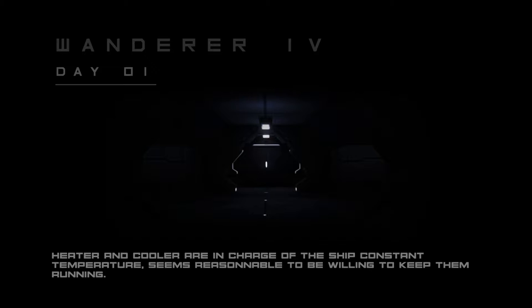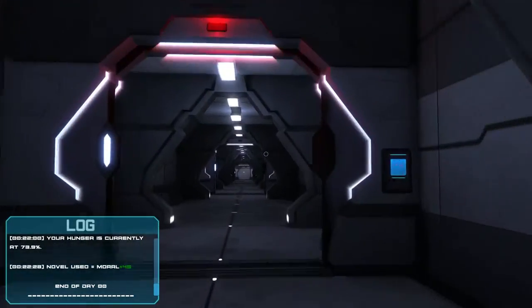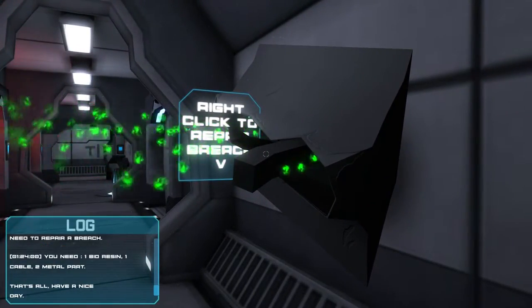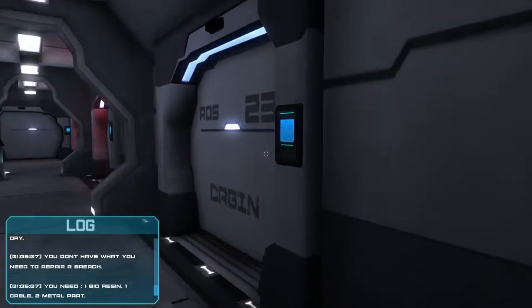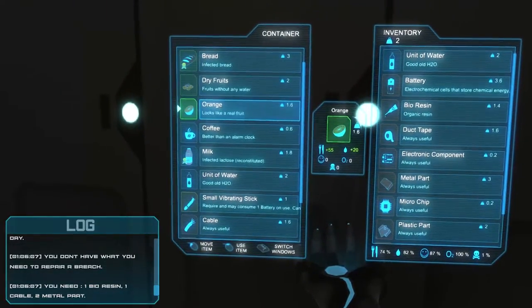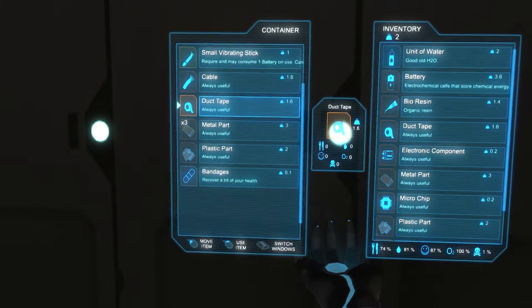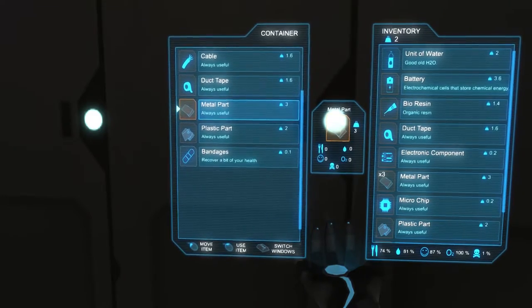Oh shit, what happened? Oh, I got an achievement. Survive day one. So something goes wrong on the ship and then you just have to go and fix it. I need one bio-resin, one cable, and two metal parts. I really wish it would log it for you so you wouldn't have to remember it. Okay, one cable. There's one cable. There's two metal parts. And one bio-resin.